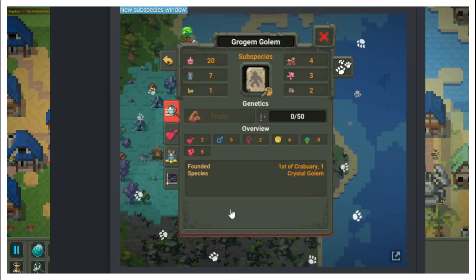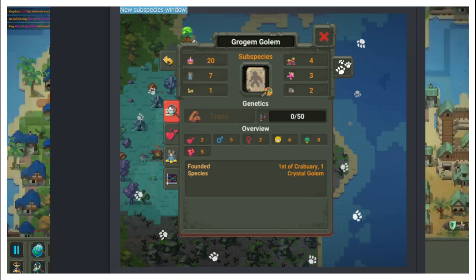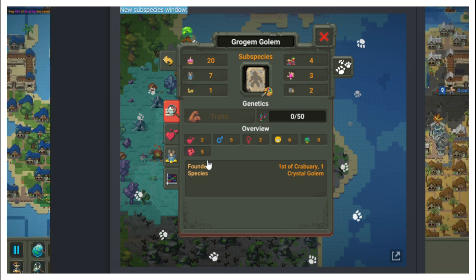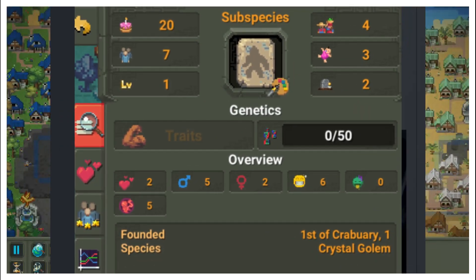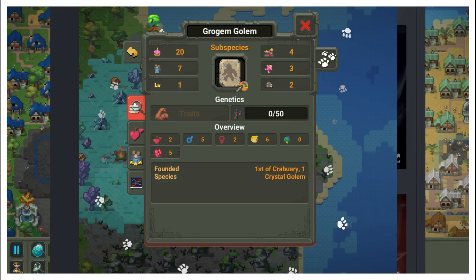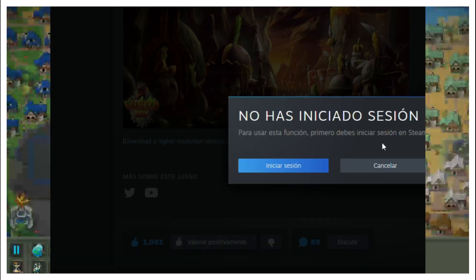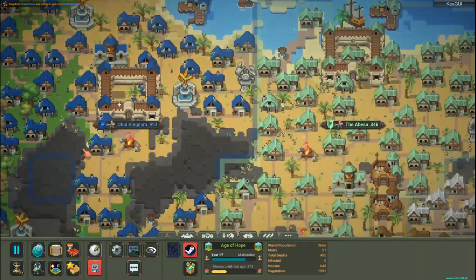The overall UI design has also been refined, although it's still a work in progress. There is a new subspecies window — we can see the crystal golem subspecies with quite a few details such as how old it is, when it was founded, the male and female member counts, how many babies are in gestation, the traits, genetics, and more. Without a doubt, a giant change.